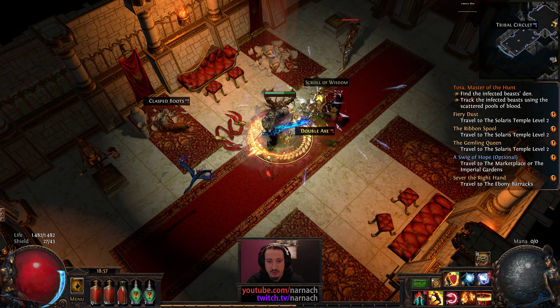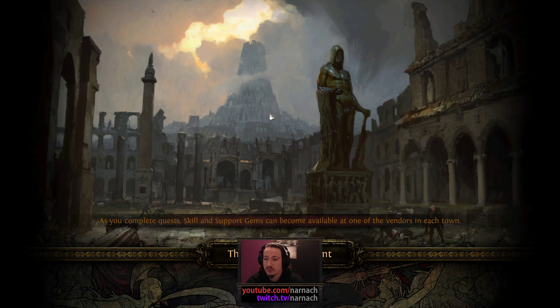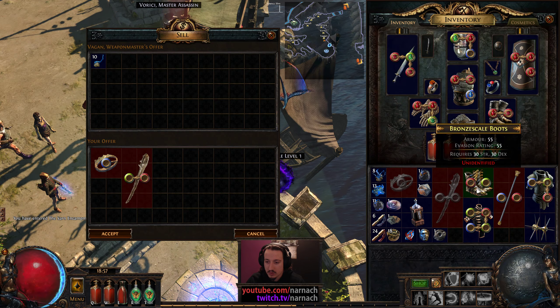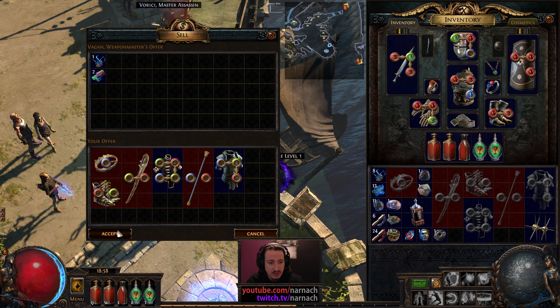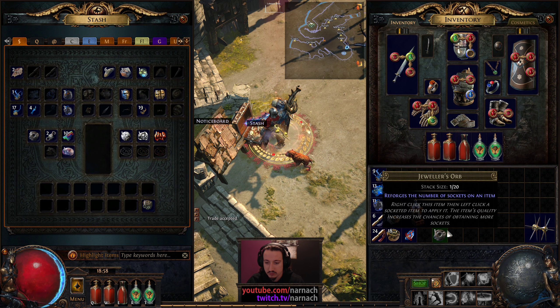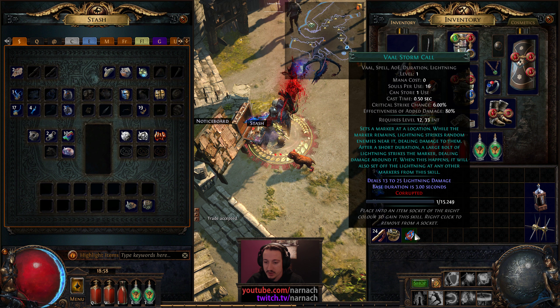We still have to move forward for the Tora mission, and my pockets are full. Still one of the best things of having Vagan unlocked is that he is just an easily accessible vendor. Nothing here was really useful.